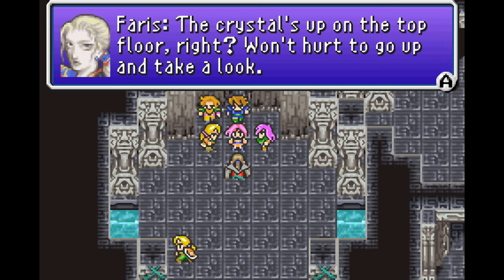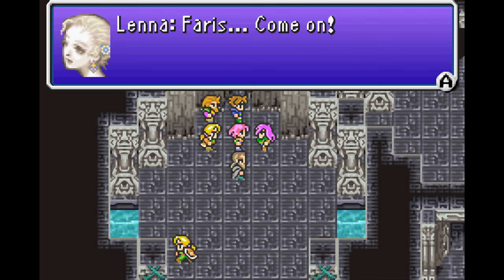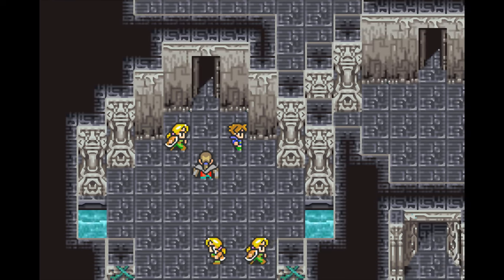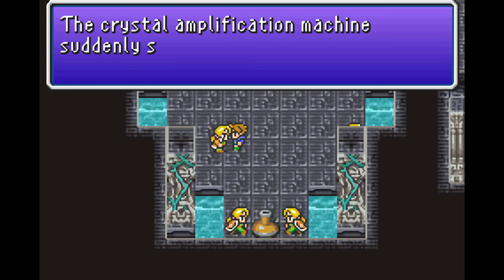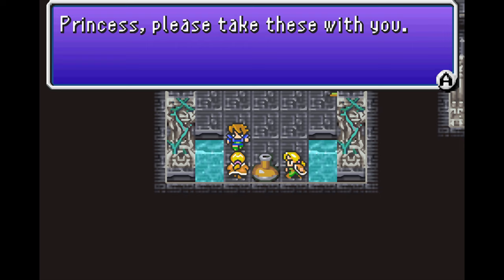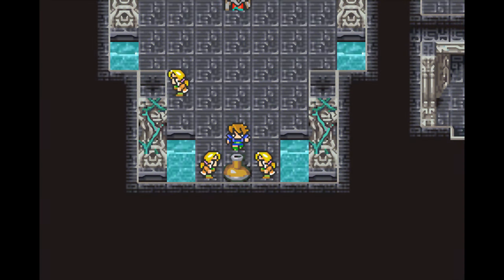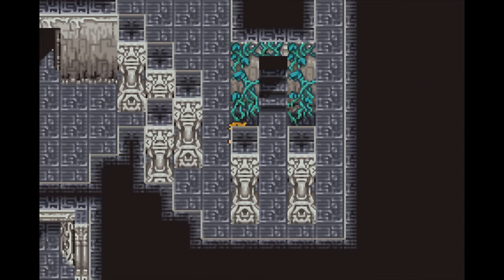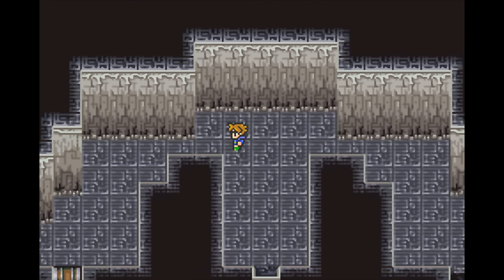The crystal's up on the top floor — won't hurt to go up and take a look. I'm sure a bunch of kids can do what your father couldn't. We're not exactly kids but Lenna sure seems like it. There's a machine — yeah we heard about that last time. Hey, some more potions! And free healing — I wasted 10 GP at the inn in town to heal when I could have done it here for free. Anyway, welcome to the first real dungeon. The cave was a dungeon but it was pretty small — this is more of a proper maze.